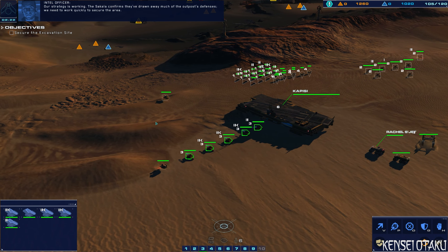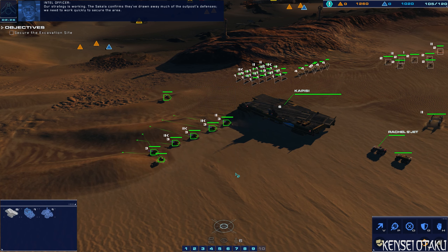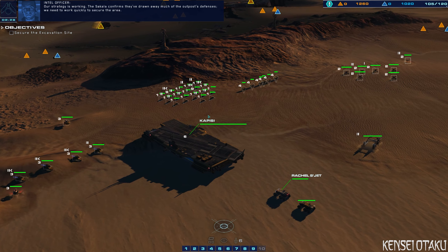Our strategy is working. The Sakala confirms they've drawn away much of the outpost's defenses. We need to work quickly to secure the area.